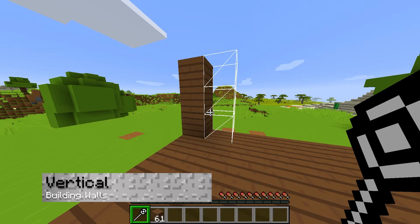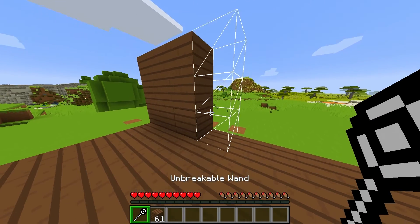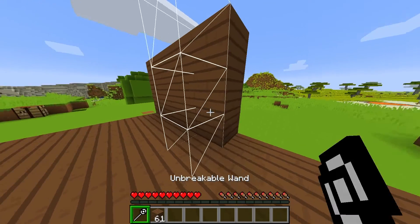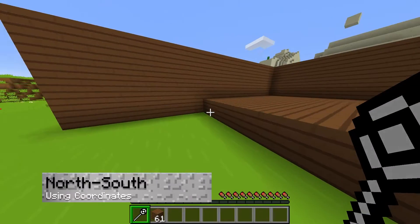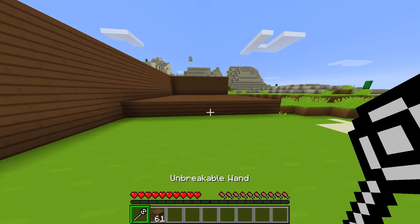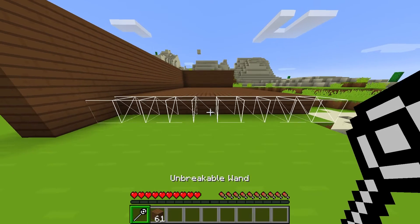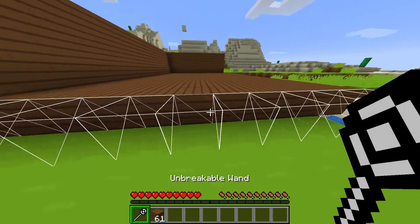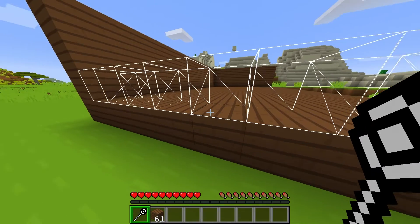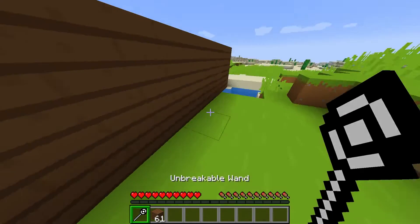Similar to horizontal mode, the vertical mode is going to extend up and down from the original block, which is good for placing walls or building pillars. The north-south mode places blocks on north and south coordinates of your world, meaning that you can only use it while facing the specified direction for all of the applicable sides. This is good for specific structures that are mainly facing north and south.